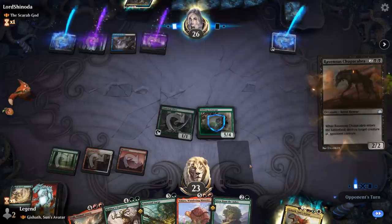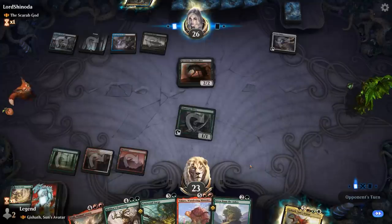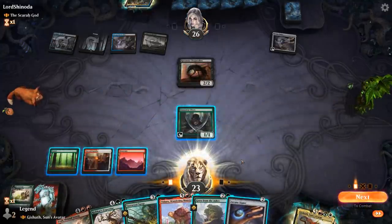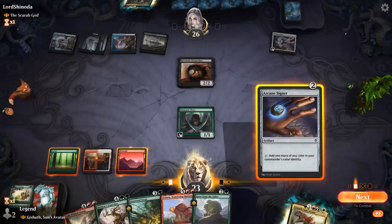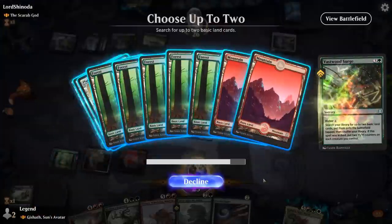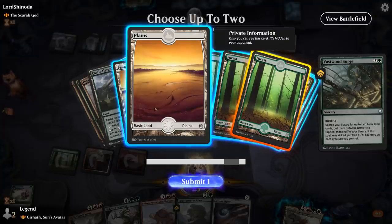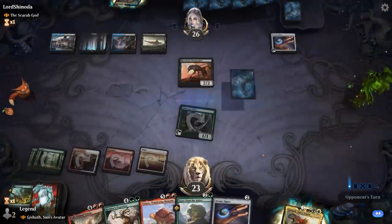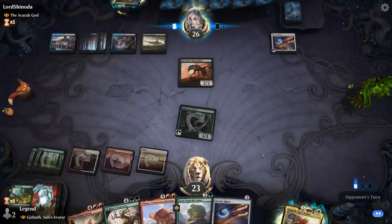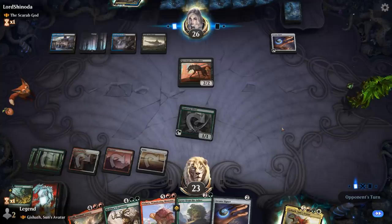Let's see if they have a board wipe. Chupacabra — that one's pretty good. Now we can resolve Vastwood Surge. Could also go Cygnet into Grow from the Ashes, but I'd still rather just surge. Forest and Plains is probably okay — just keep on ramping. We want our opponent to be tapped out for Gishoth so we can be guaranteed to connect.